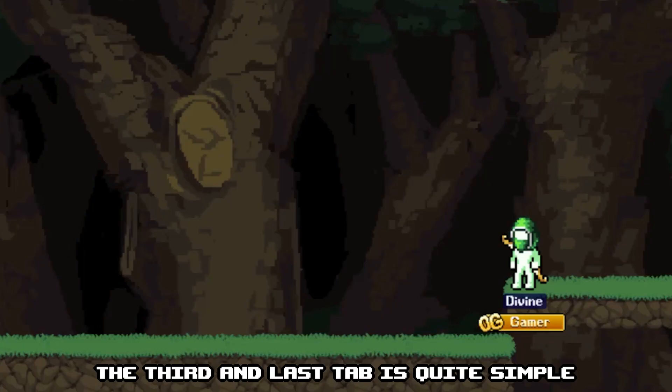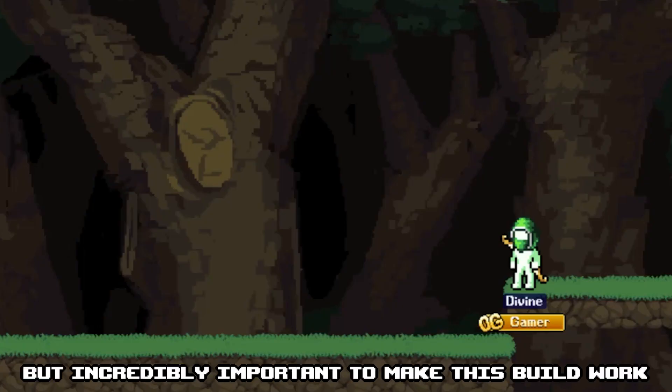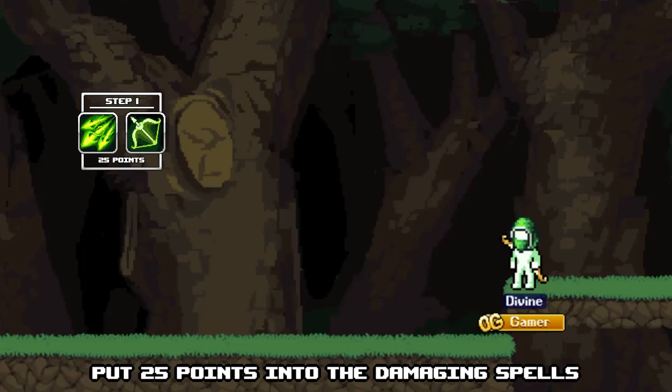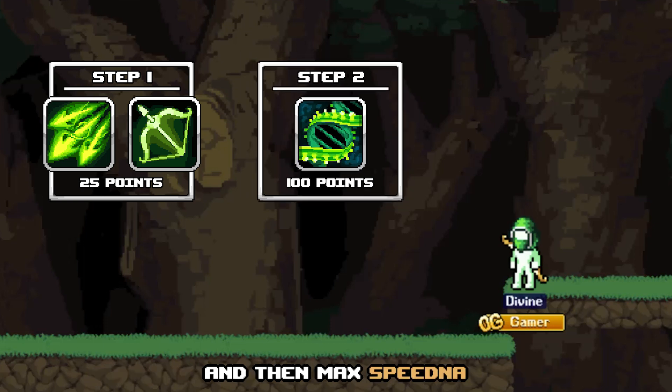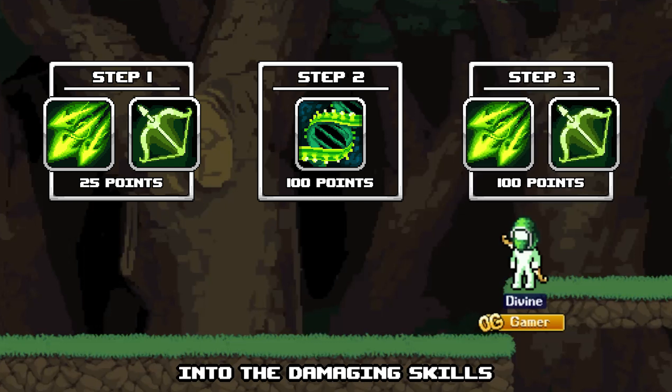The third and last tab is quite simple but incredibly important to make this build work. Put 25 points into the damaging spells, and then max Speed DNA to convert our speed into damage. After all that, we can continue putting points into the damaging skills.